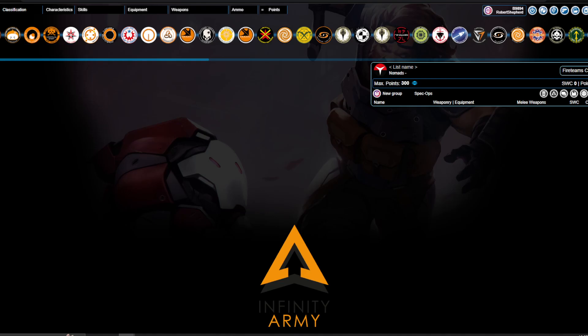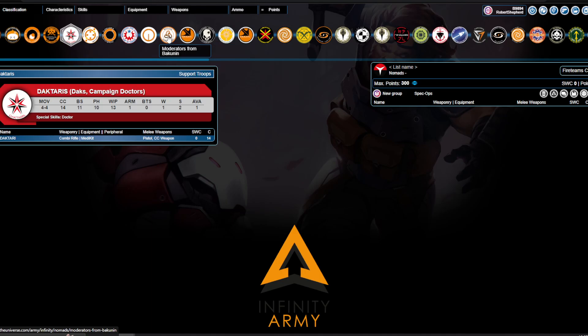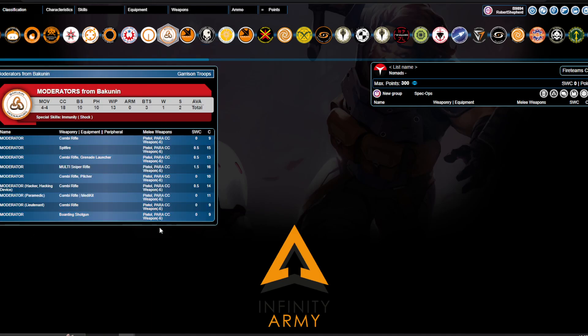On to part one of the main event — we're in Nomads. There are a bunch of small changes and a bunch of big ones before we even get to Bakunin. Moderators have got a boarding shotgun. Nine points for a boarding shotgun cheerleader is genuinely not bad. But when you're taking Moderators, it's usually because you're taking a Lieutenant and need a Decoy, so this profile will see very little play. You'd pay two points more to upgrade to a Jaguar. Is it better than a Flash Pulse remote? Depends how many repeaters you have in your deployment zone. Not terrible.